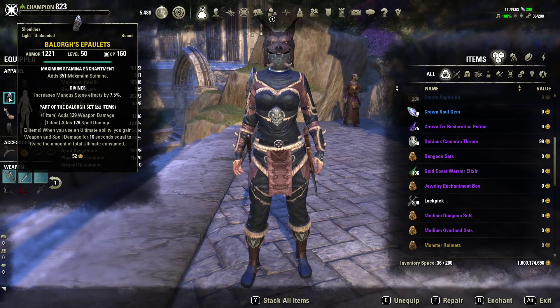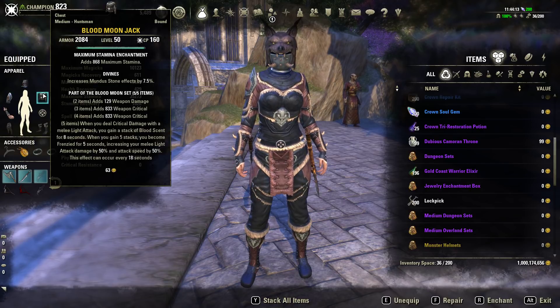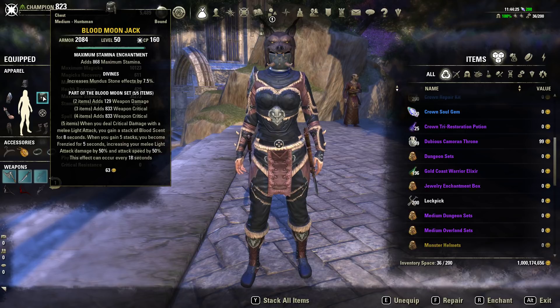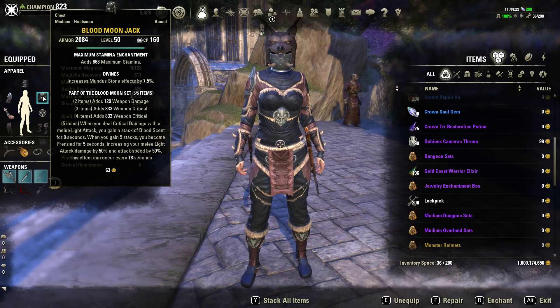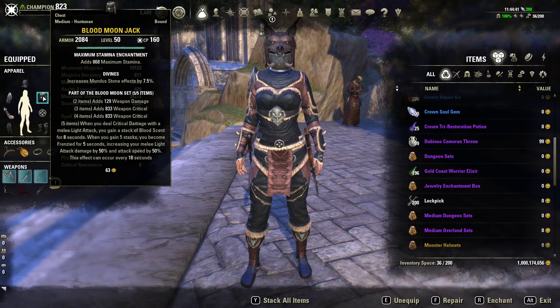We're using a heavy helm and a light piece, both divines. For the main armor set we are using the Blood Moon set. It has an 18-second cooldown, which is a bit of a downside, but once you stack five stacks of Blood Scent on the enemy with the five-piece, you get that extra Frenzy which increases your light attacks by 50% and their light attack damage. So you get a really big boost in damage and it makes you very fast with your attacks, especially in werewolf form.